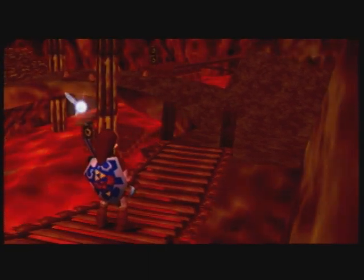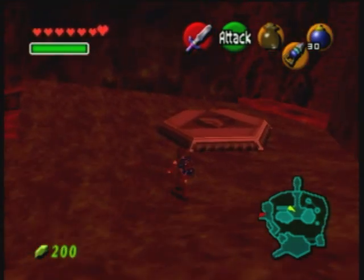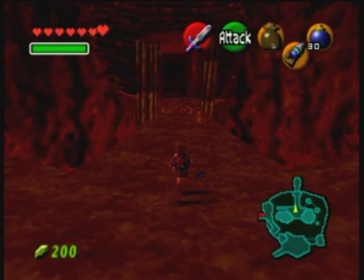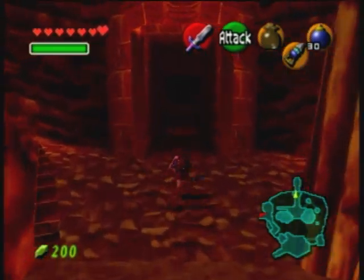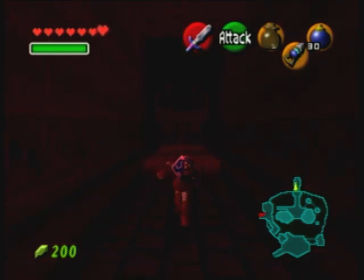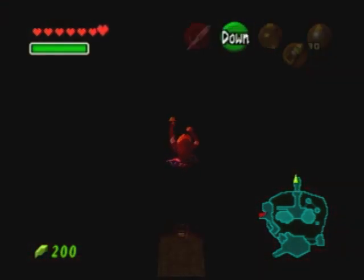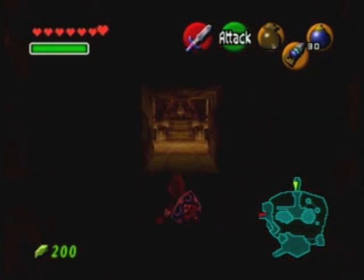Alright, so that's it for the side questing. Now we can get right into the Fire Temple. If you play the Bolero of Fire, you will land right on this pedestal here, and the entrance to the Fire Temple is over here. Now this is a spot you can reach as a child, but you can't get into the Fire Temple as a child — it's blocked by a bunch of boulders. The quick way down is to just drop and enter the Fire Temple.